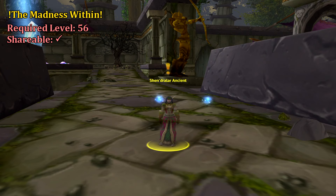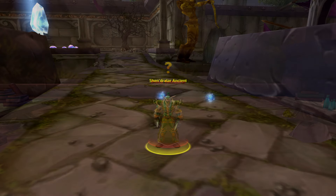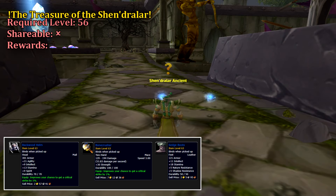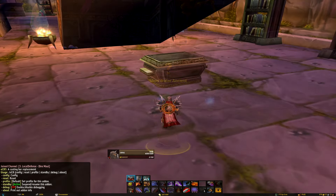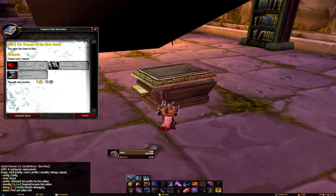Starting off our quests, we have the Madness Within from the Shendrilar Ancient, who will task us with killing Immolthar and Prince Torthuldron. Once you've completed these feats, return to her and she'll give you the follow-up, The Treasure of the Shendrilar. This quest will send us back to the library where we fought the prince. Beneath the stairwell, we can interact with a chest — interact with it to close out this questline.